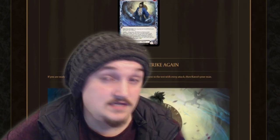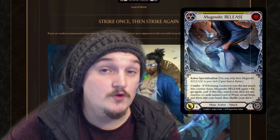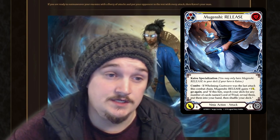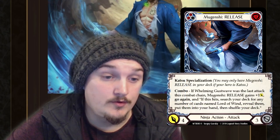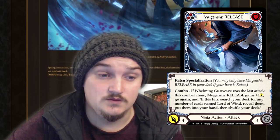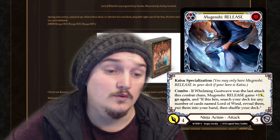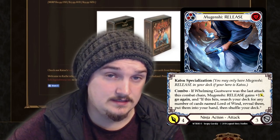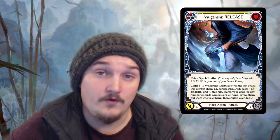In my opinion you'd be playing nine of this card so you can use Katsu's first specialization card, which is Mugen Shi Release. Mugen Shi is a Katsu specialization with two pitch, one cost, three defense, four attack, with the combo effect: if Whirlwind Gust Wave was the last attack this combat chain, Mugen Shi Release gains one attack and go again, and if this hits, search your deck for any number of cards named Lord of Wind, reveal them, put them in your hand, then shuffle your deck. This is the strongest searching card we've seen so far in this game — being able to search three cards, even though they're all the same card, doesn't discount how strong this card is on its own.